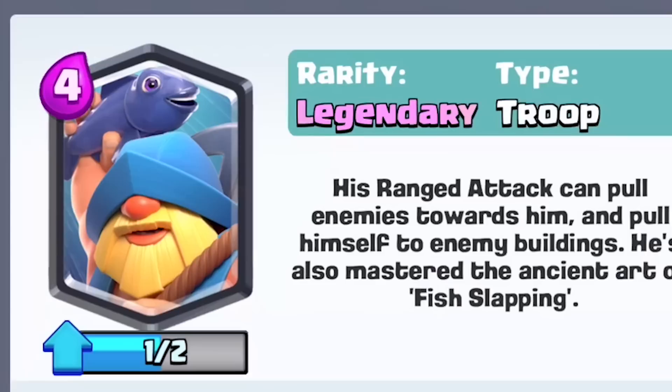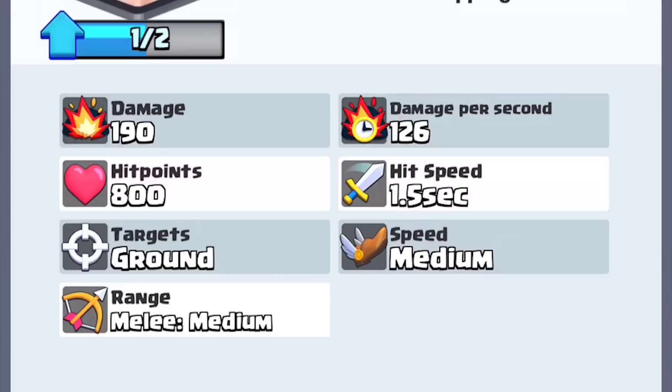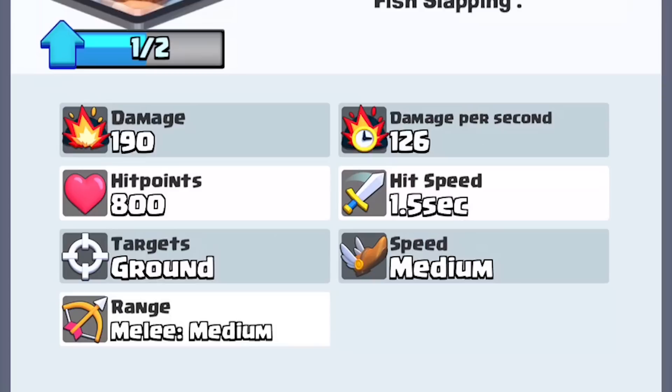What's up everyone, it's OJ and we've got a new legendary card — the Fisherman. It's a 4 elixir legendary card, which means a new unique mechanic. He does 190 damage with a 1.5 second hit speed, working out to 126 damage per second. He has 800 hit points and only targets ground units.